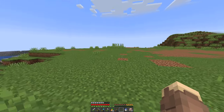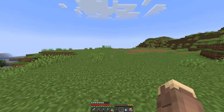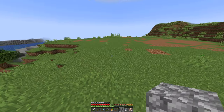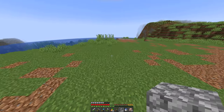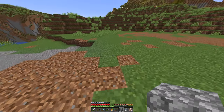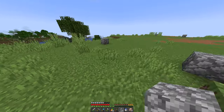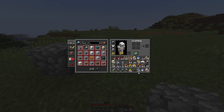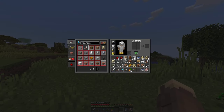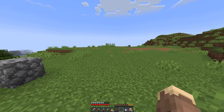This area is definitely big enough. I think I want to have it going this way, so we can just lay it out with cobblestone to mark how big I want it. We're gonna need it fairly large because our arrows can go pretty far. There we go — we got the corners. Now I need to go get some oak wood and make some fences.